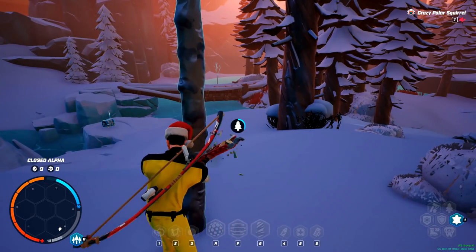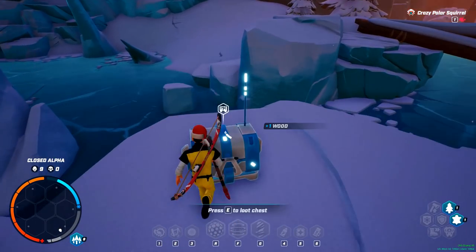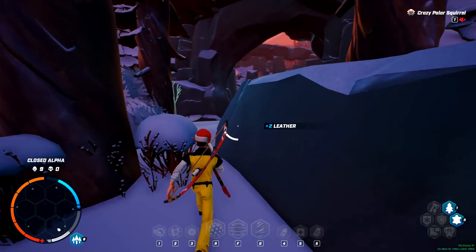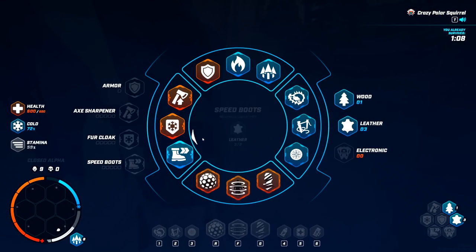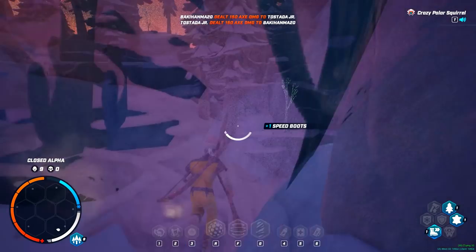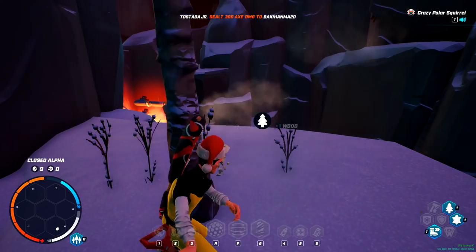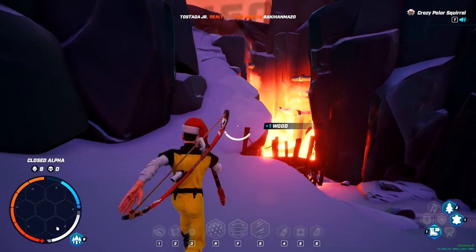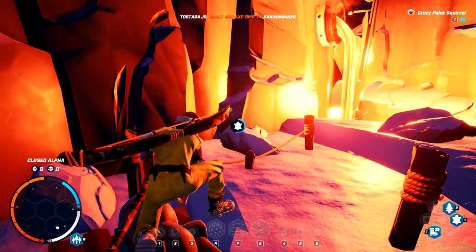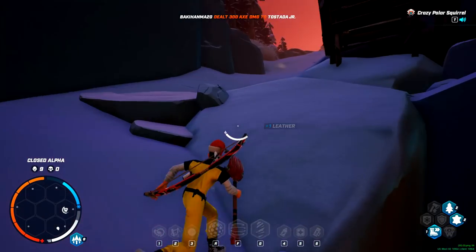I see a chest with my name on it - a gift for me! Two leather. With that I can go and make speed boots. If we see any deer we can get more leather. Look at this, there's a lava area. There's a leather - we can get even more speed. I don't know if this is safe to be around.